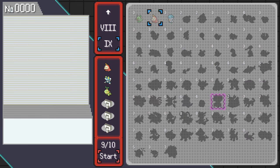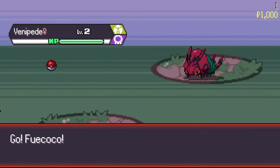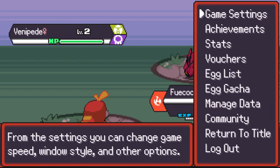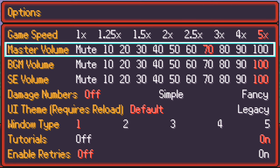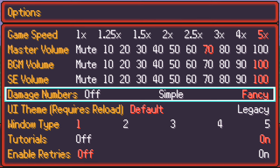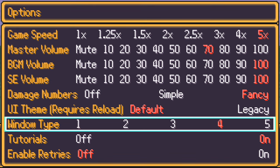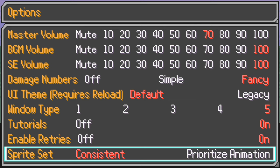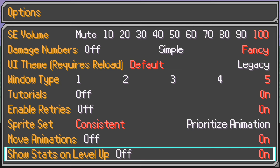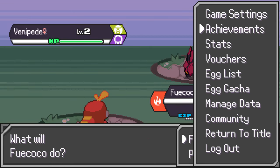Alright, we can just start — boom, begin with these. From the settings you can change the game speed, window style, and more. Let me put this on 5x speed, put the music up a little bit. Damage numbers at fancy. Enable retry — hell yeah, I'm gonna need that. Let me see the color options — I'll go with this one.